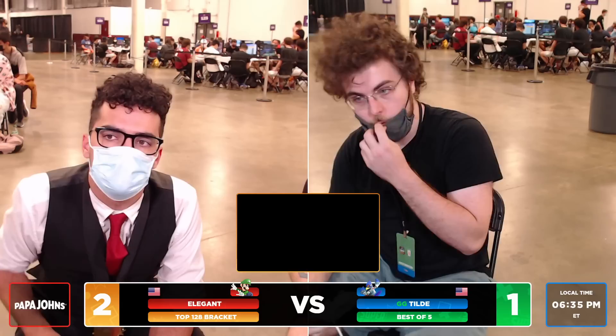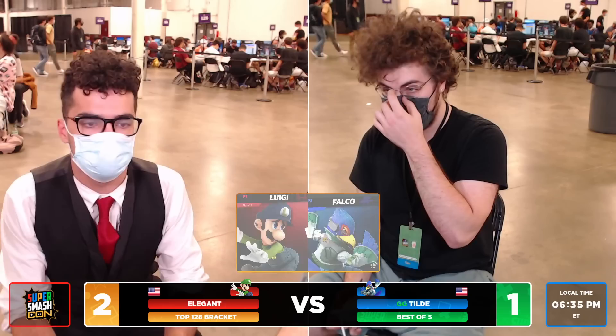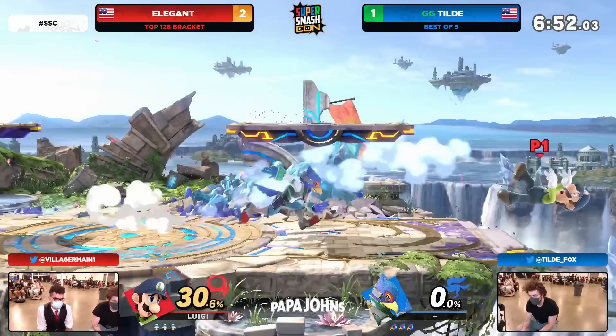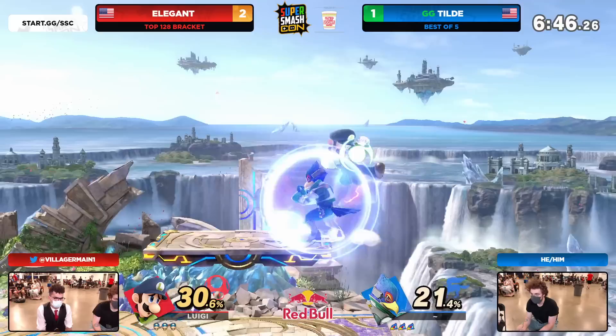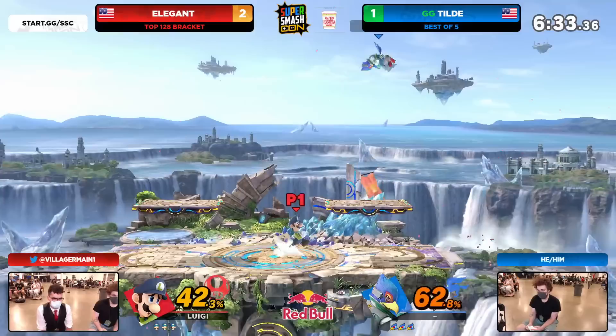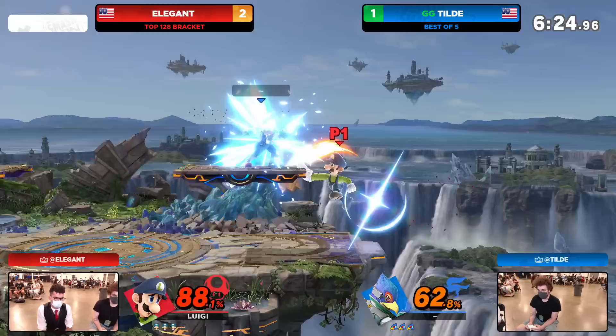We noticed both Luigi and Falco excel on a map like Battlefield here, but are we going to see that changeup perhaps? Still sticking to the same characters — these characters embody these players. Small Battlefield! We're just going to take the top platform off of the stage we were on, no big deal. I think Elegant just likes this opportunity because it takes away what Tilde was doing — the up throws and then drag down into the top platform. He was doing that so often. That's now off the table. Just statistically, super strong counterpick right off the bat.